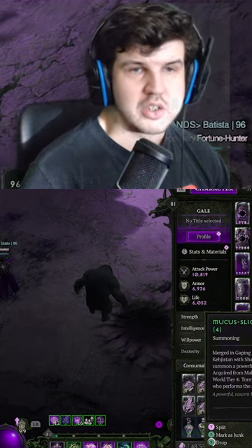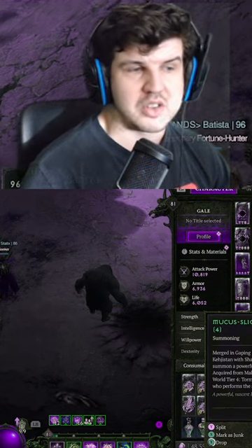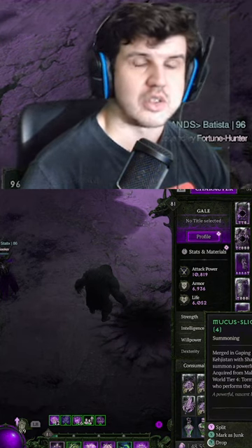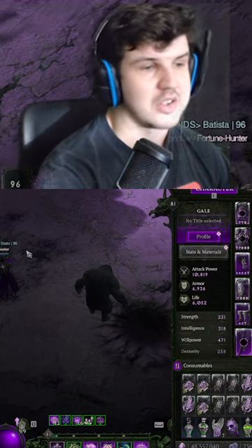Once you can fight Durial, a big suggestion is to have as much poison resistance as possible, because it's a very poison-heavy boss. Reset your dungeons and good luck — he's a very difficult level 100 boss. And that's how you farm Durial in 60 seconds or less.